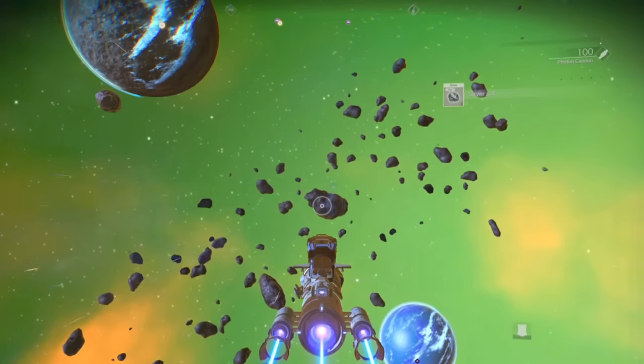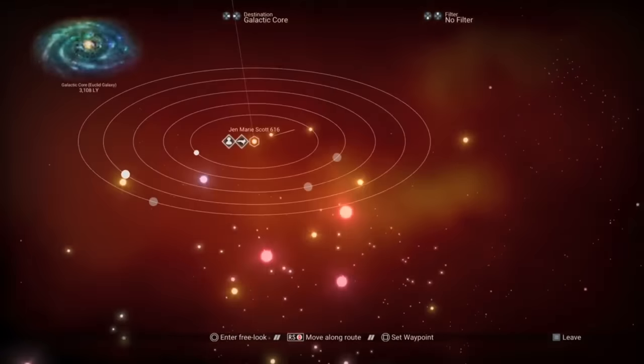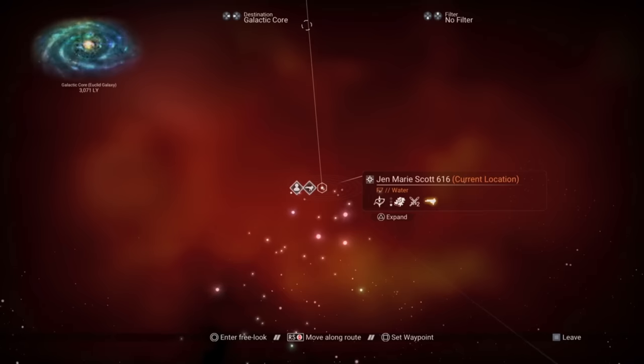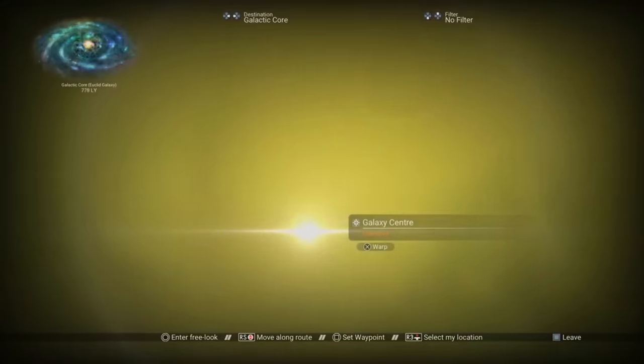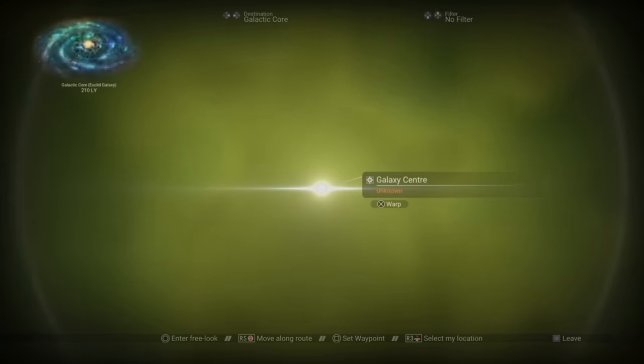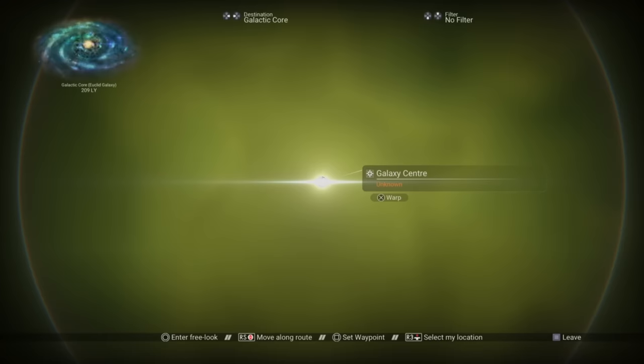I think I'll start this list big, like galaxy size big. You might be thinking, surely a galaxy can't be that rare — there aren't even that many of them in the grand scheme of No Man's Sky, especially when you consider just how many planets there actually are in comparison. You may also be thinking that I must be talking about the last galaxy, because it would take a very long time to get there, even when you know the portal coordinates to the centre of every galactic core.